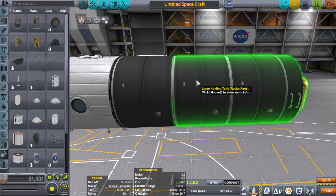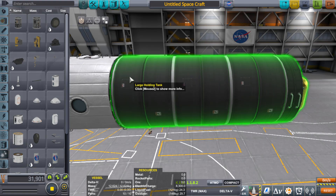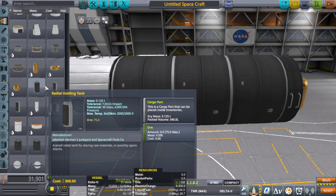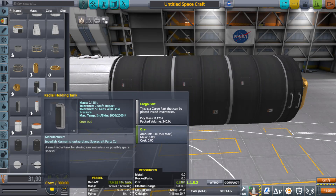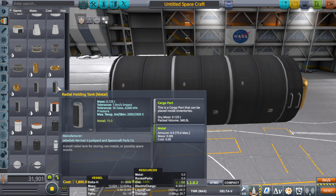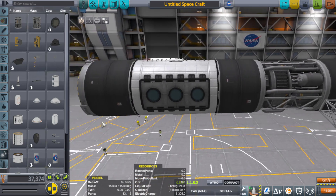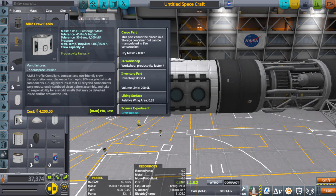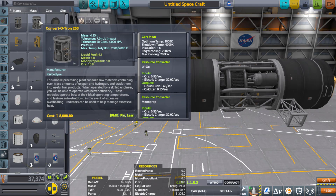Now the two new parts that the mod adds — using the same stock skin — are a part that holds rocket parts and a part that holds metal. These are normally ore storage tanks: you have the large one, the medium one, and the small one. When you add the mod it adds two more small ones, two more medium ones, and two more large ones of the ore storage tanks — the only difference is they don't store ore anymore but rather rocket parts and metal. The docking ports can build outwards, the mobile processing lab and other crew holding parts act as little factories.